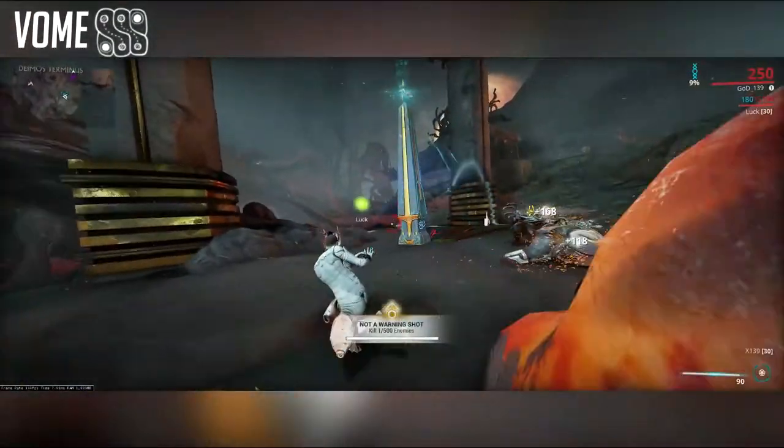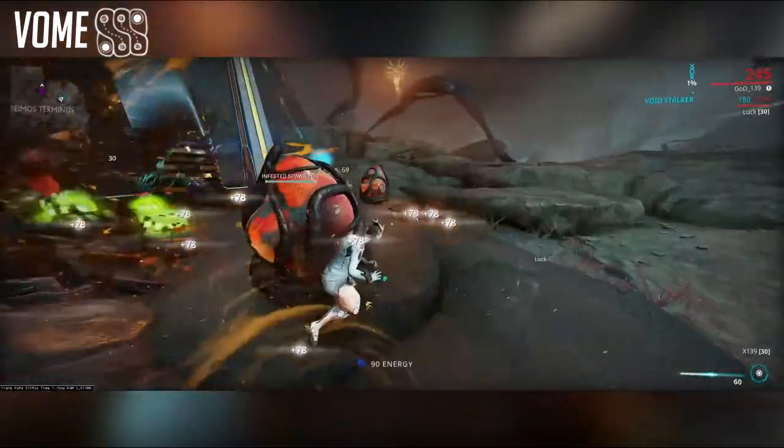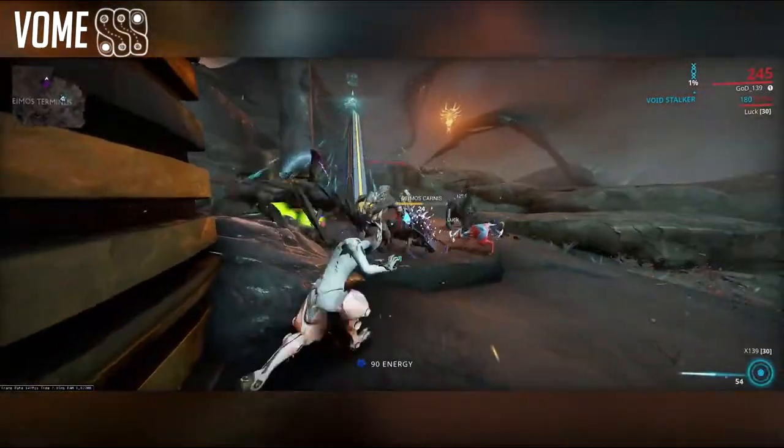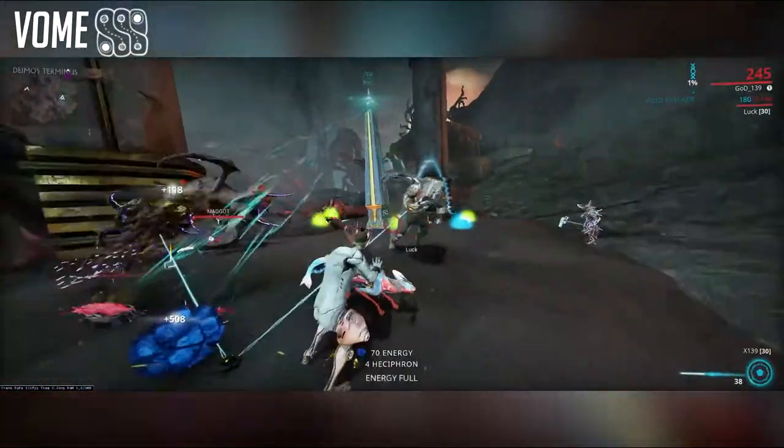Boom tethers enemies inside a 10 meter radius. Tethered enemies killed by your operator will drop resources. This is definitely the easiest one to do and probably the most rewarding as well.